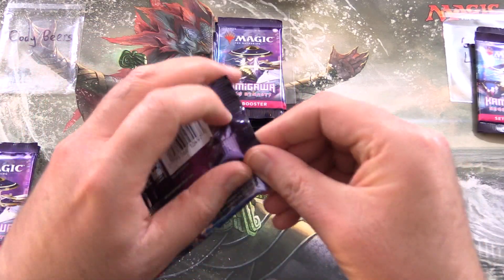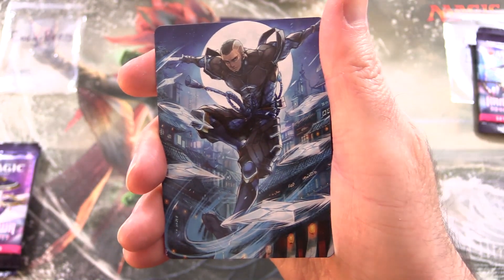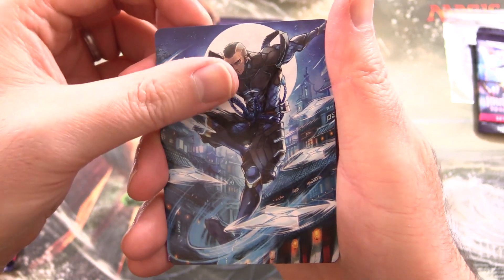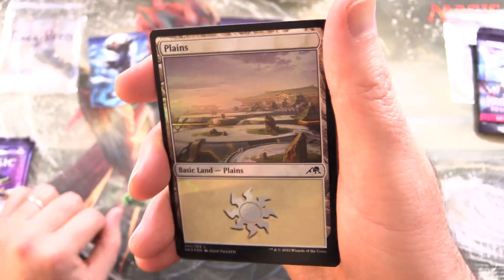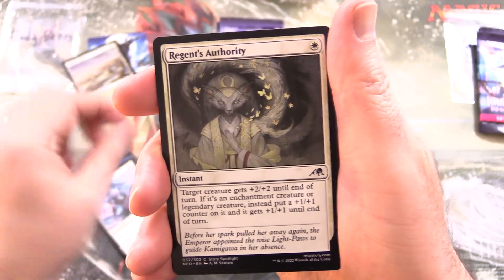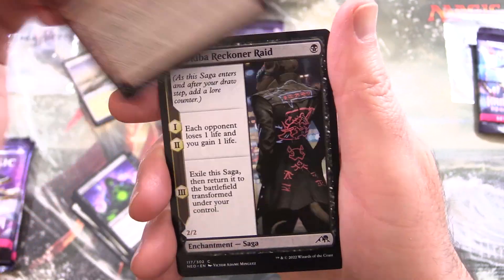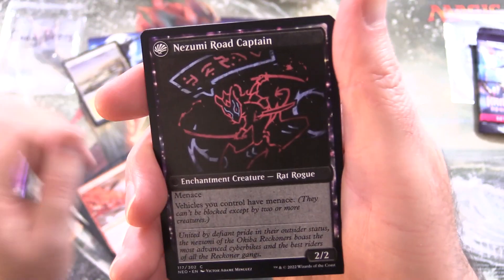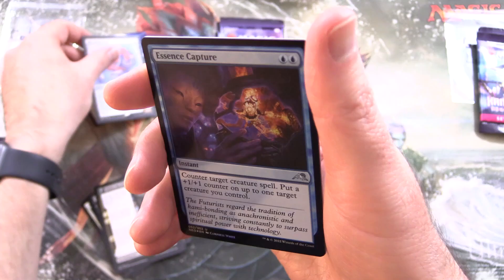Thank you for being a Patron, Cody. Patrons get the Rares, Mythic Foils, and anything over a bar, along with the art cards and anything from the list. I'll also be keeping an eye out for Legendaries. So we have Kaito Shizuki, a Foil Plains, Moonsnare Specialist, Spirited Companion, Golden Tail Disciple, Regent's Authority, Intercessor's Arrest, Repel the Vile, Gravelighter, Seismic Wave, Okiba Reconer Raid with the rats in leather jackets, Nezumi Road Captain on the other side, and the rare is Mech Titan Core, along with a Foil Essence Capture. Nothing from the list there.